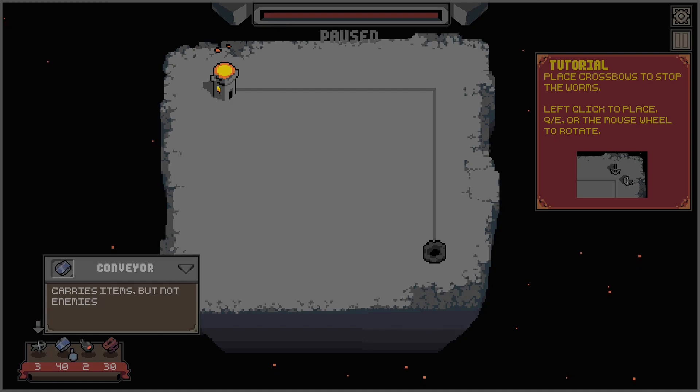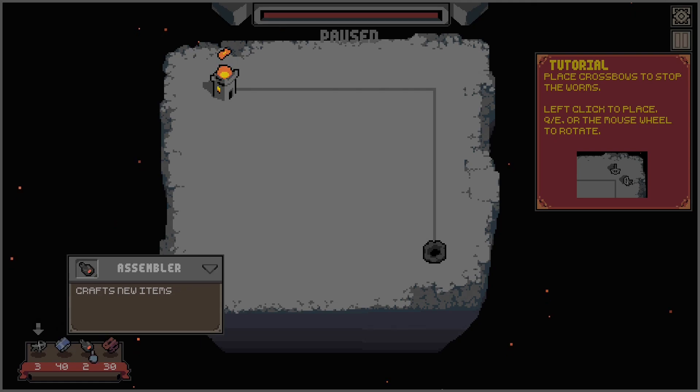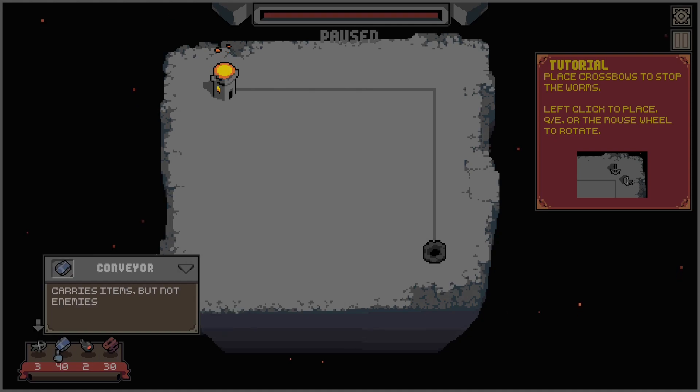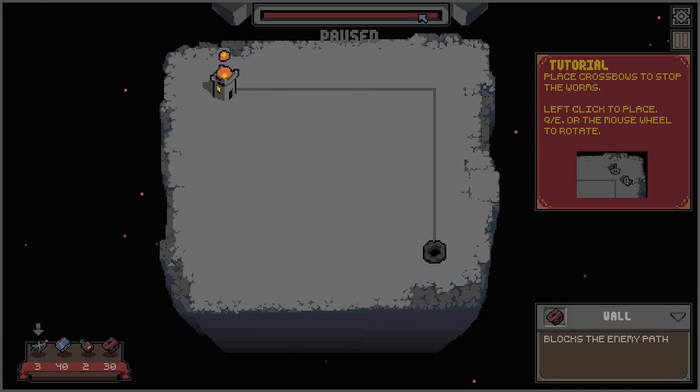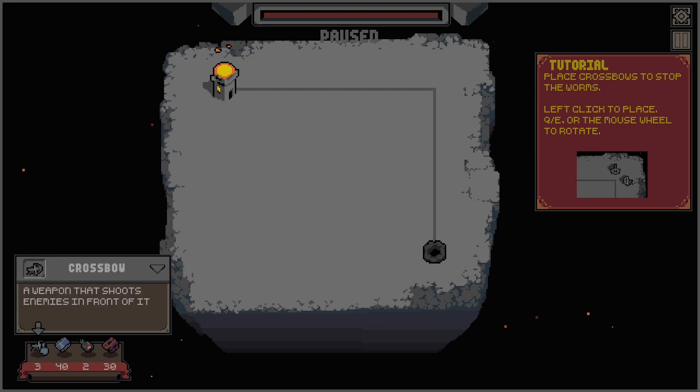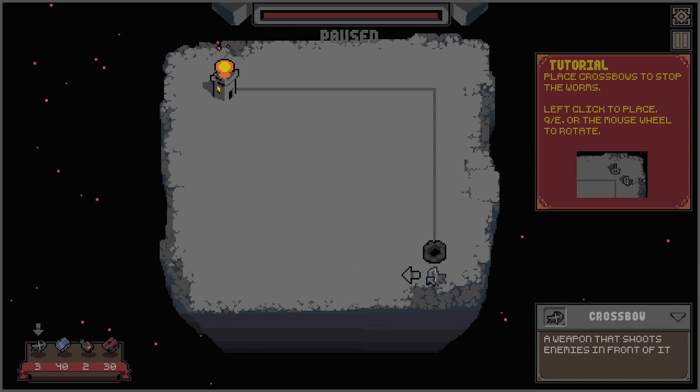This seems to be my base, and wave 1 spawns worms — so it seems to be the lowest enemy. This is my inventory to carry items, but not enemies. The assembler crafts new items, so we need that. And a wall blocks the enemy path. So we have a crossbow — this here is maybe the health bar.